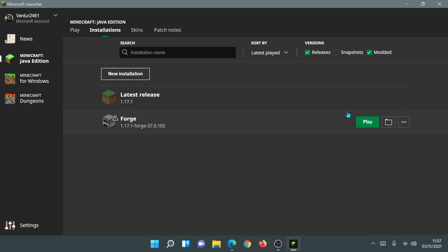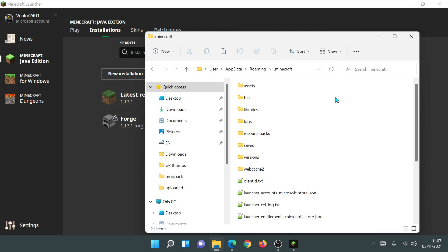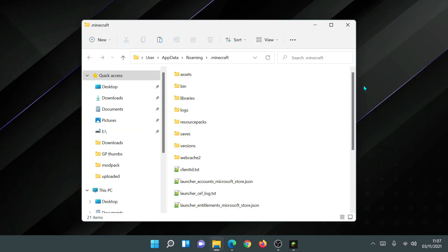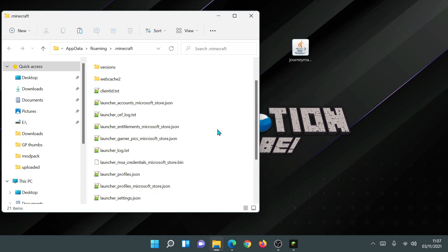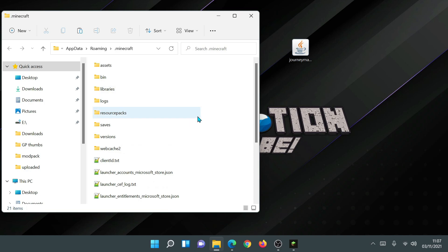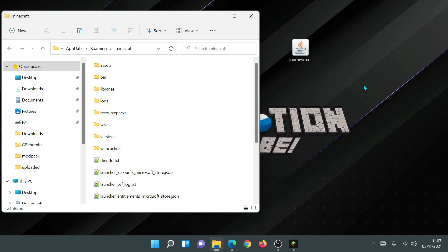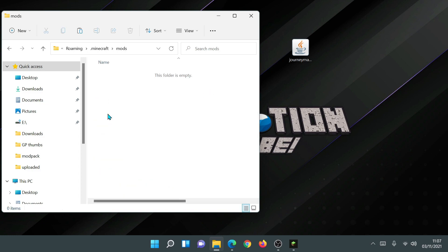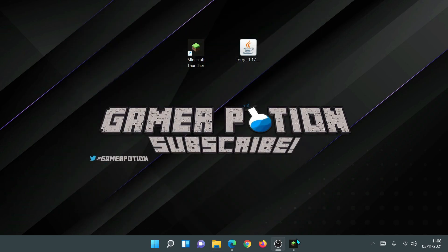I've put the JourneyMap mod file on my desktop. Go back into the Minecraft launcher, hover over any line in the Installations section, and click the folder icon. Inside this folder you probably won't have a folder called 'mods', so right-click on empty space, click New, click Folder, and rename it to 'mods'. Go inside that mods folder and drag the mod's jar file into it. As you can see, I now have JourneyMap's mod file inside the mods folder.